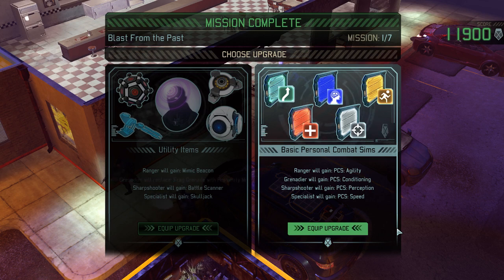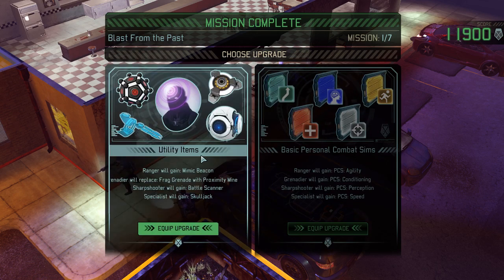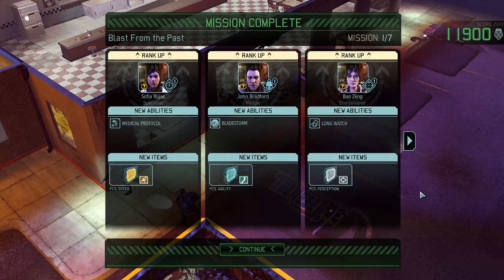Skulljack is also fine. But here's the deal — we can get a lot of equipment over time. I'm definitely into the PCS's. Conditioning means more hit points. Perception definitely means more to-hit. Speed means we're faster. And Agility means we can dodge more often, so less damage that Bradford will take. Let's equip the upgrade. A couple of new items — I love it. And we can rank up everyone.